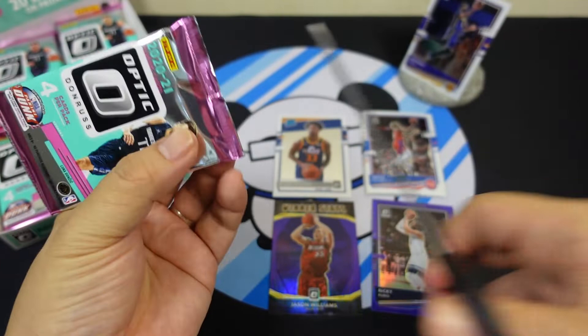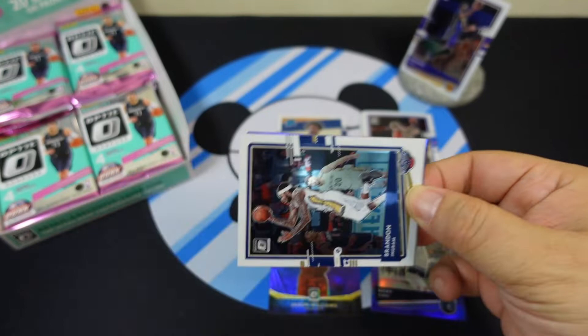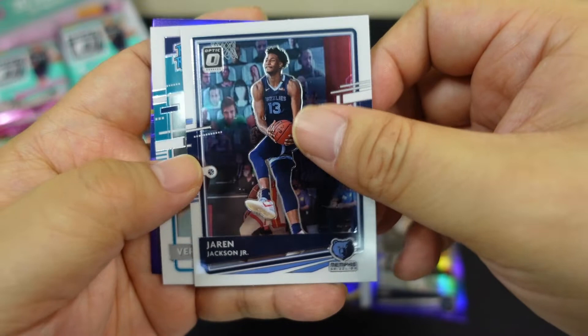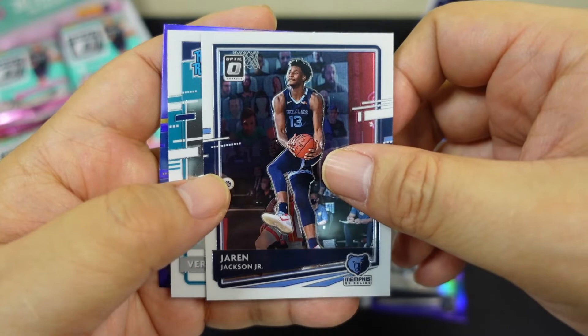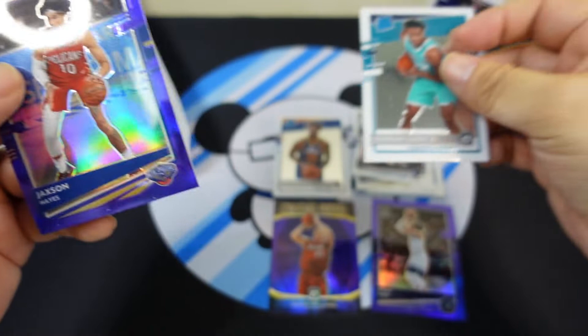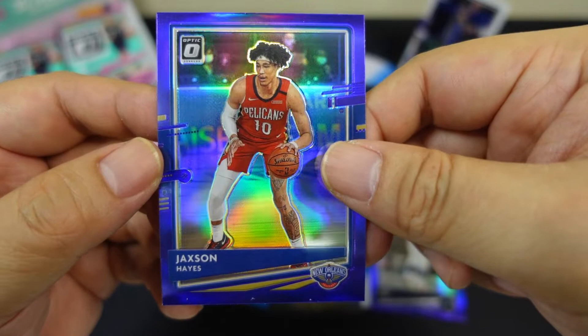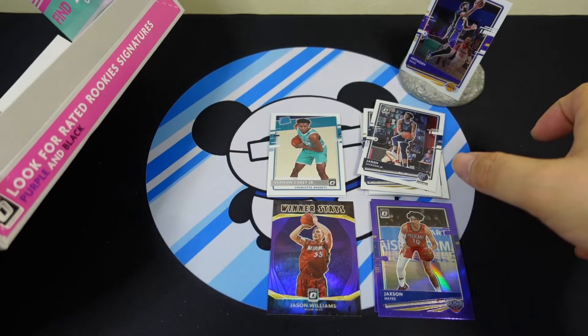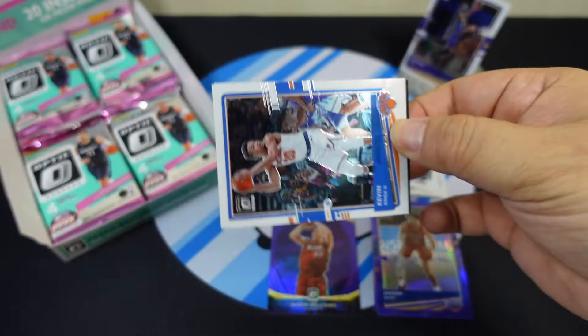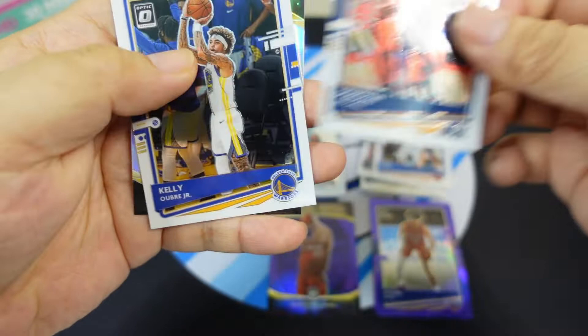There's been a lot of retail product coming into my country through the website retailers — Brandon Ingram pulled here. We can actually get it at a normal retail price, even cheaper than the US. Got some of the New Orleans Hornets, and for the purple parallel we got Jaxson Hayes. Purple and black — black is numbered one of one.